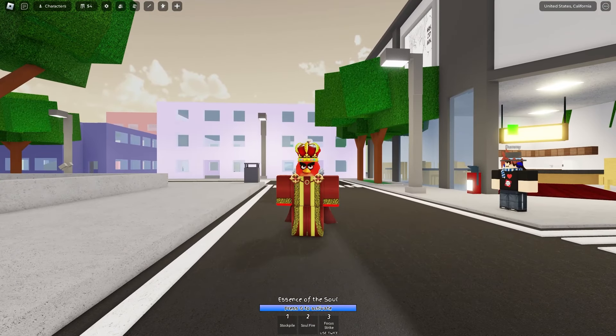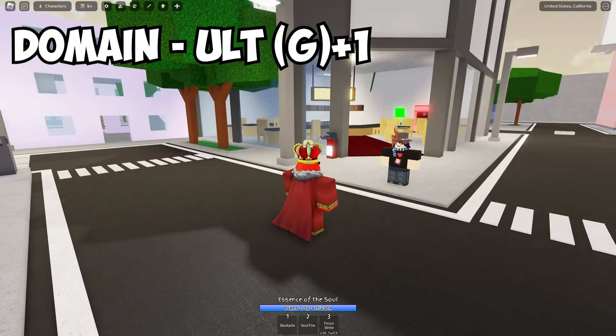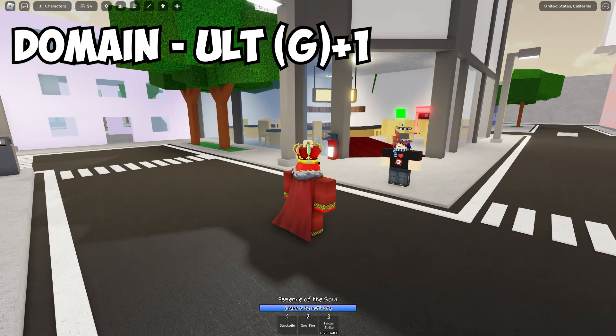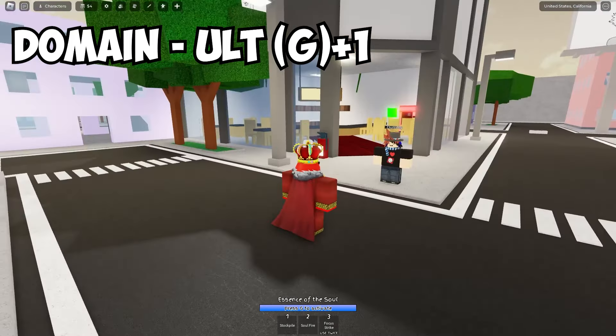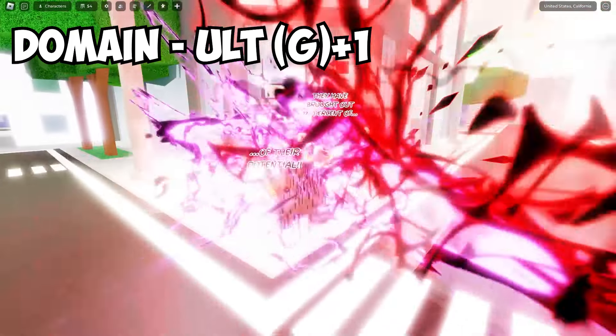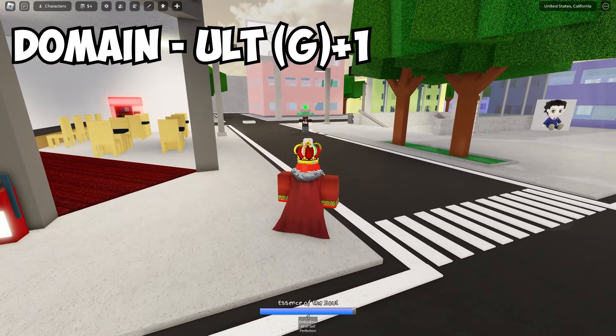Last but not least, we actually finally got Mojito's domain. To activate the domain you need to press G — but to actually activate it, you need to press G and then hit an enemy with it. So when you press G it does a little attack.